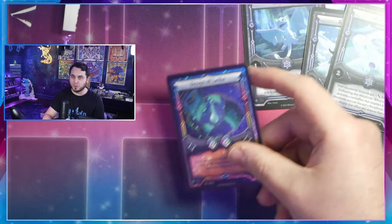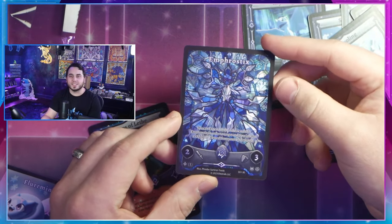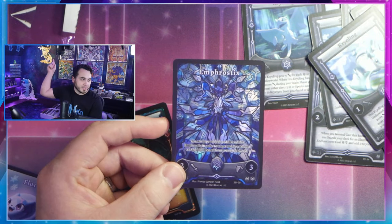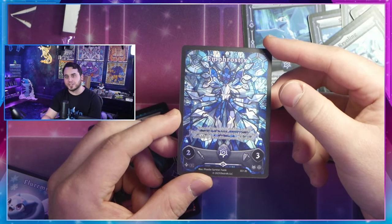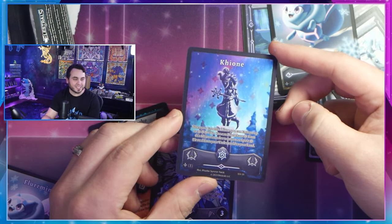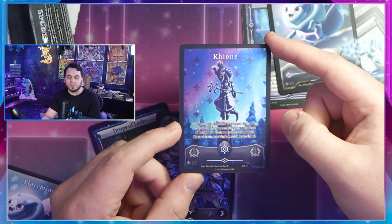I actually hit the Stain Glass Frostix — this is going to be your Stain Glass feature for the month. It looks amazing, it's on my window over here too. You definitely want to get this to continue your Stain Glass collection. And last but not least, I hit the Keone — the Divine Goddess herself, Keone, the Princess of Snow, has arrived in her statue form in Elestrals Month 3.